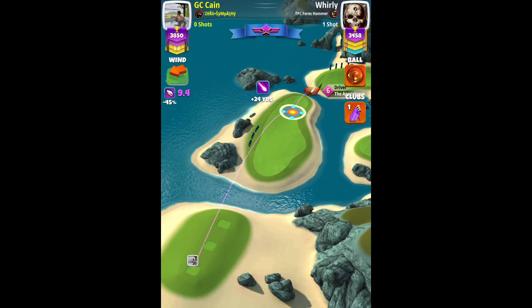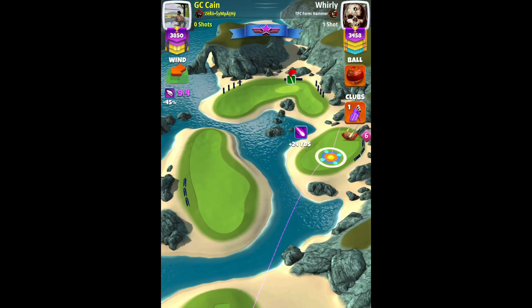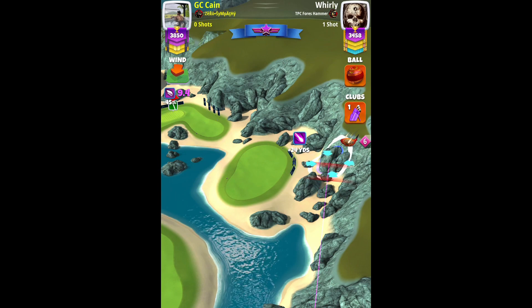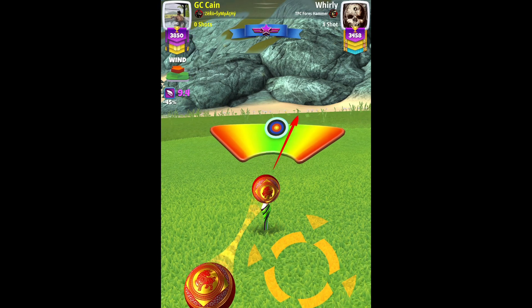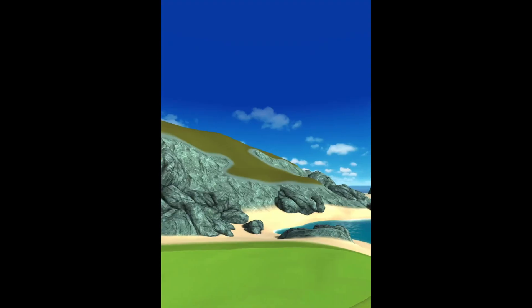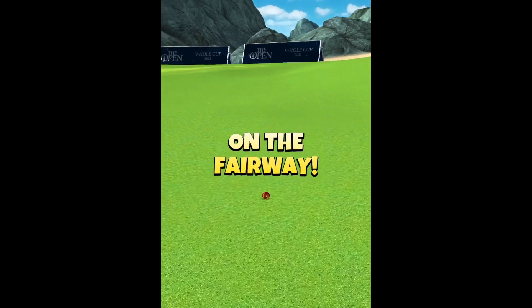Hole seven, power four. We have a headwind, but if you want an easy eagle you have to make it to the green anyhow — it doesn't matter what kind of wind you have. Using a power four, wind four ball — full toss spin, full side spin — just aiming at the center of the big rock. First I go for full curl, then I take off about one ball of curl for my power hook. Takes a nice bounce and rolls through the rough for an easy wedge for the eagle.